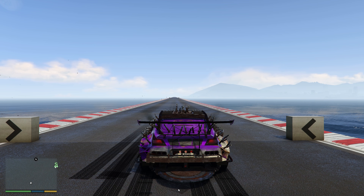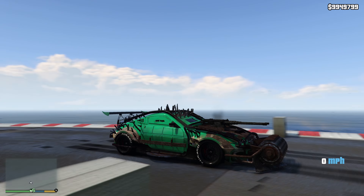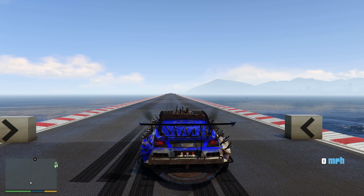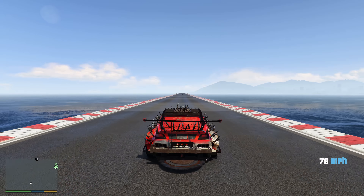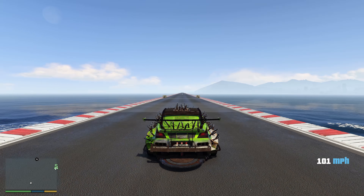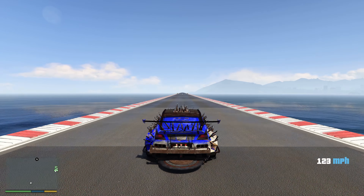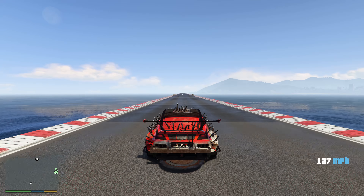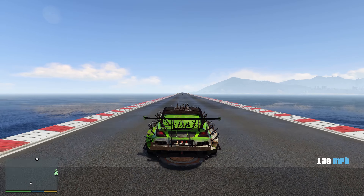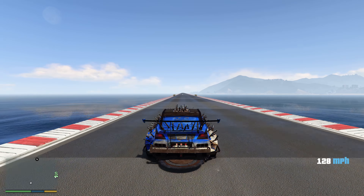In 10th place is the Apocalypse Future Shocker Nightmares ZR380. It reaches a top speed of 128 miles per hour, which is pretty fast but not extremely fast. I've done tests about whether cosmetic modifications add weight and affect speed or acceleration, and from those tests they don't actually affect the vehicle whatsoever. So it sits in 10th place at a top speed of 128 miles per hour.